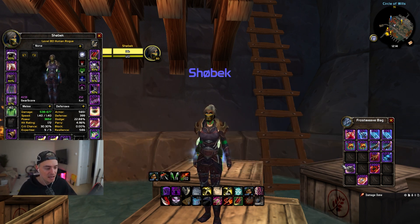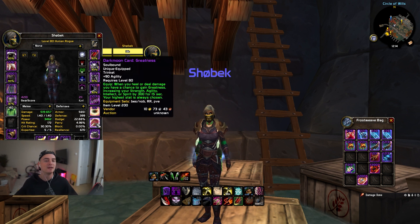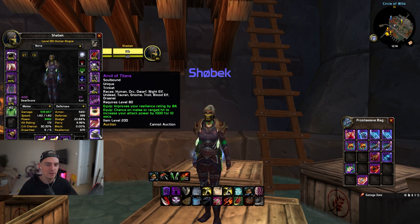If you are Horde and running healer DPS, I recommend running Anvil of Titans with your PvP trinket. You can double stack your resilience while still being able to get that 1000 attack power buff, which pairs really well with your Berserker proc. If you get good timing on your procs, it can honestly add an absolutely insane amount of damage.